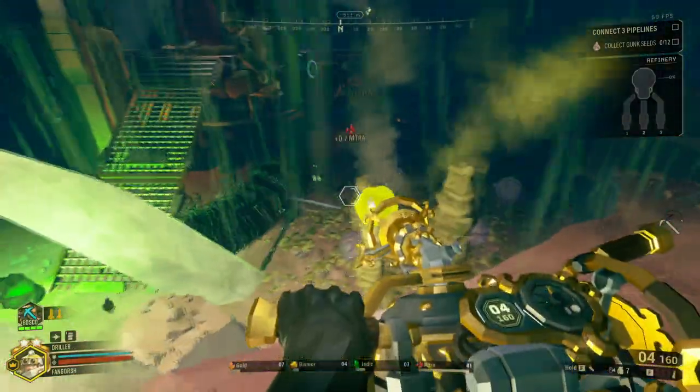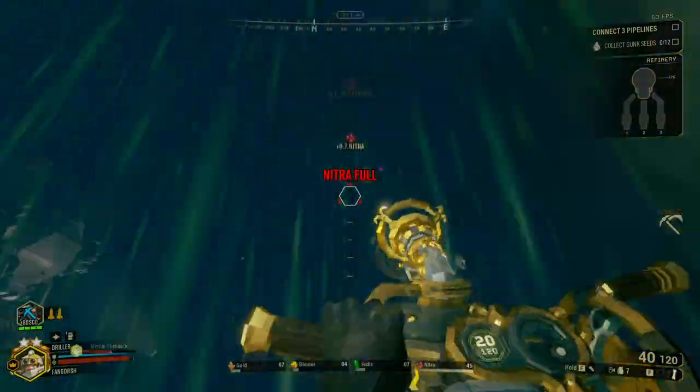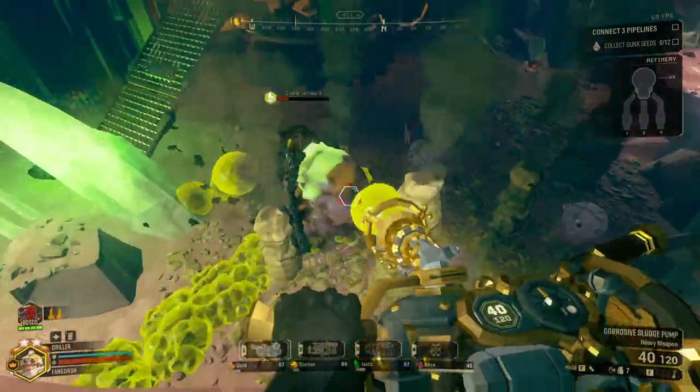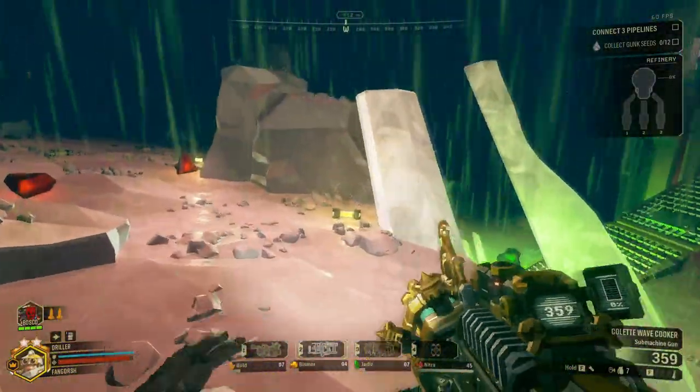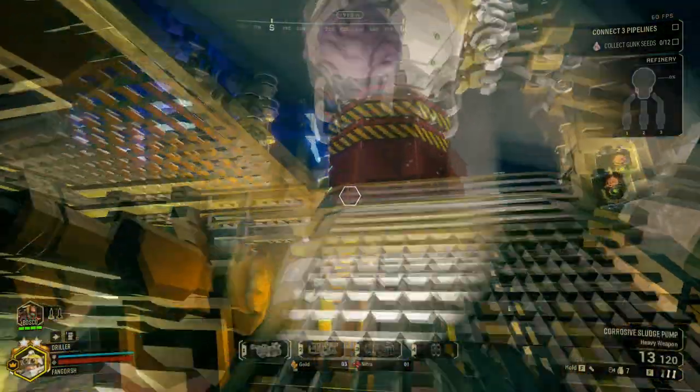That's the one really fun thing about the Wave Cooker — nanosites, gone. Gunk seeds, gone. Anything, just gone. I have a feeling the rest of the refinery spots are going to be in the off-cave.